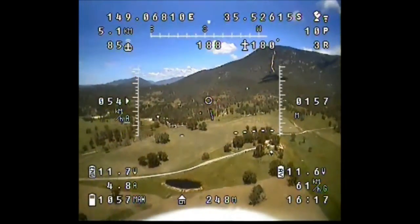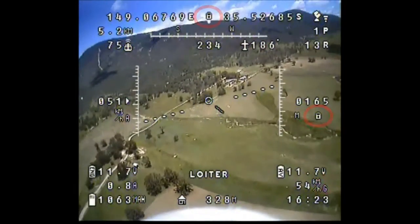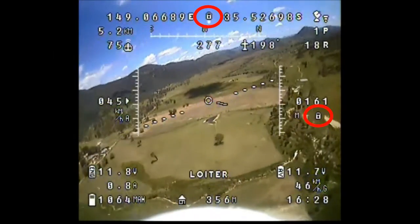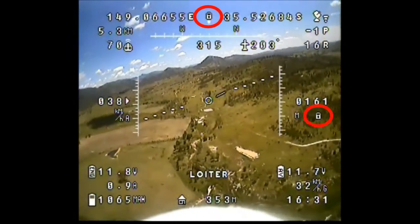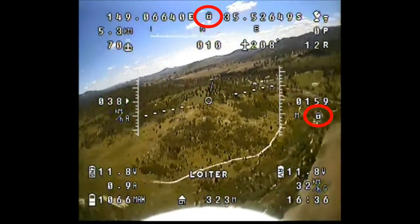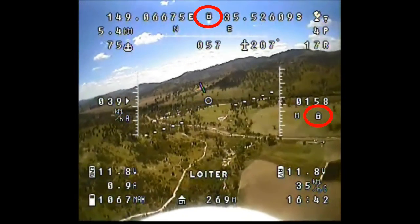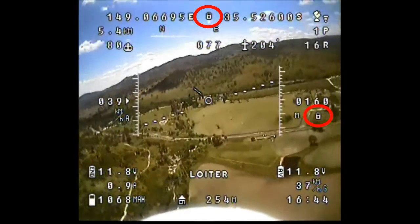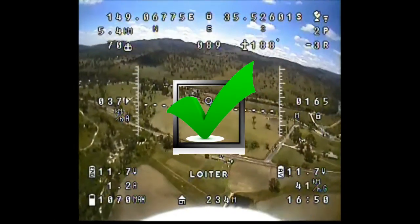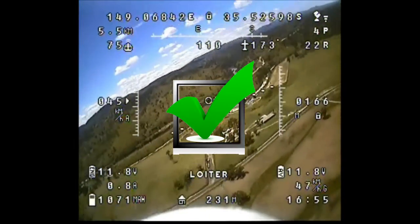Next up is loiter mode. I flip the switch and immediately notice that it goes into a turn — it seems to be circling fine, another huge improvement on the other day. It seems to be swinging further on the downwind side but other users have recorded that so I don't think it's a problem. Looking at the video afterwards, both lock symbols are there for heading and altitude, and I can see it's using barely any current so it's obviously in control. I'm happy that this mode is working correctly now.